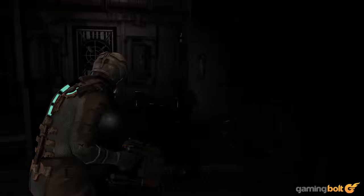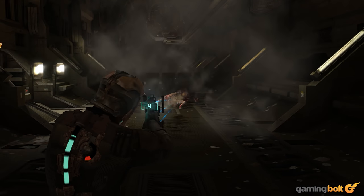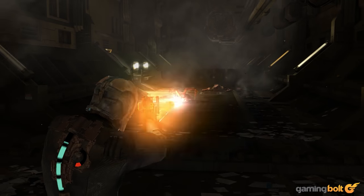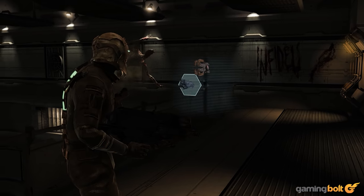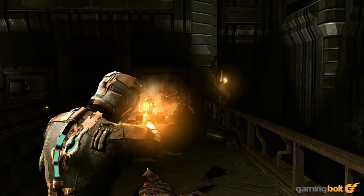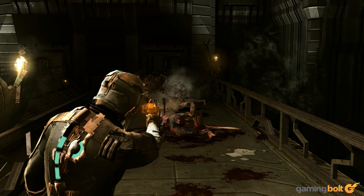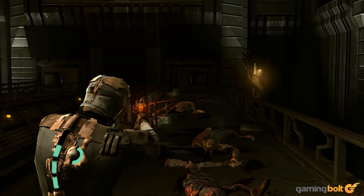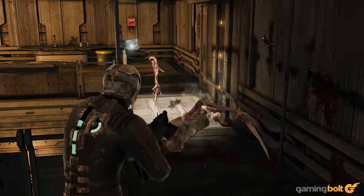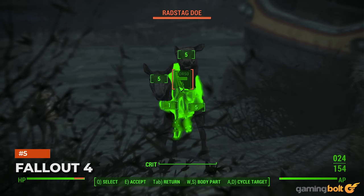Dead Space: Who can forget the infamous "cut off their limbs" — the foreboding warning scrawled in blood at the outset of the first Dead Space game — and the on-screen tip to target limbs when you pick up the plasma cutter, and the audio logs reminding you to sever limbs, and the radio messages... you get the idea. Severing necromorph limbs is clearly front and center in Dead Space's gunplay. It's a stylistic choice differentiating Dead Space's combat from something more typical akin to shooting in the head, but it requires a decent level of skill initially to unlearn the typical targets you've spent years aiming for — especially as necromorphs tend to flail violently, particularly if you do happen to shoot their head off.